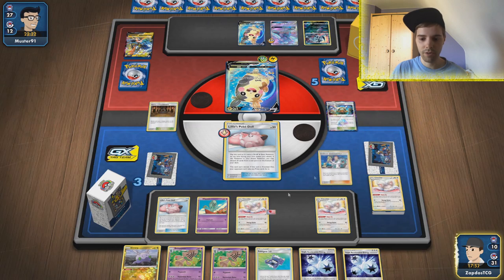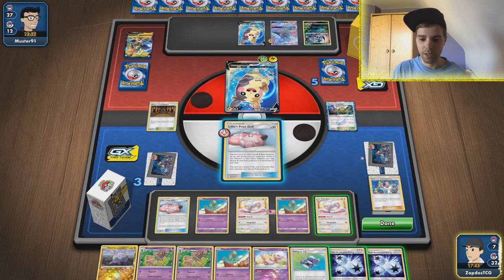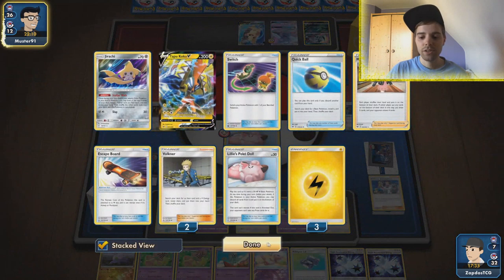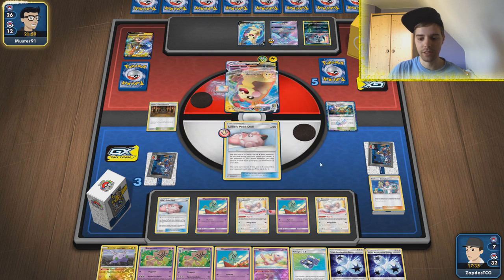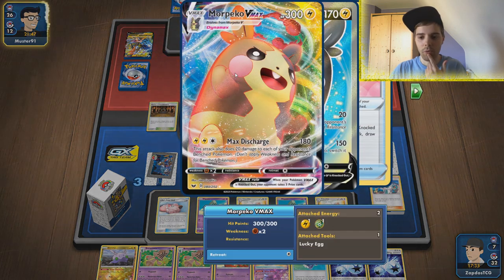We could have retreated to Gumshoos but at this point I'll just smack these two dolls down and use Gumshoos later. We could use another Make-Do. He could actually Reset Stamp us with that low hand size — we just need to wait with Make-Do until we are ready. The opponent has a huge hand and has access to trainer cards, so Pokémon Catcher could be a huge deal. Morpeko VMAX is dishing out 20 damage to each benched Pokémon — that is very nasty. We're gonna need Mew in this place so he's not gonna take any prize cards. We promote the doll and bench down Mew. Morpeko VMAX — we do get three prize cards for that and he attaches all the energies to it.